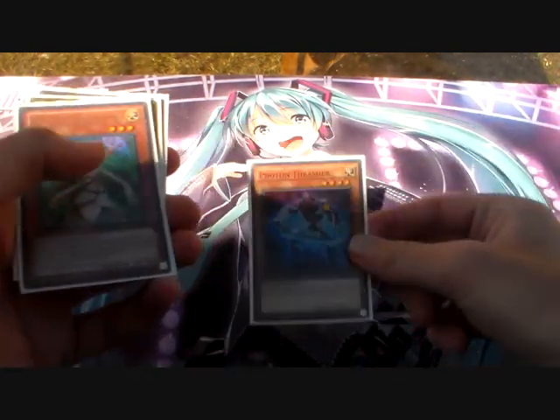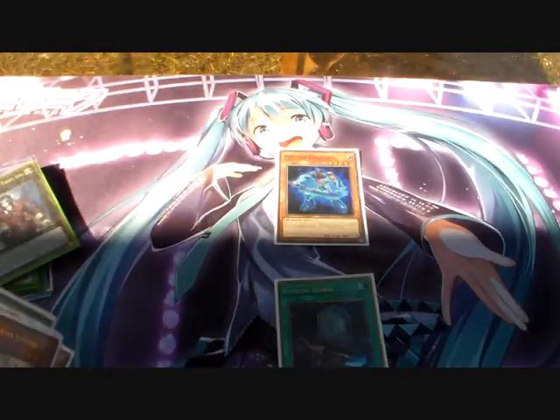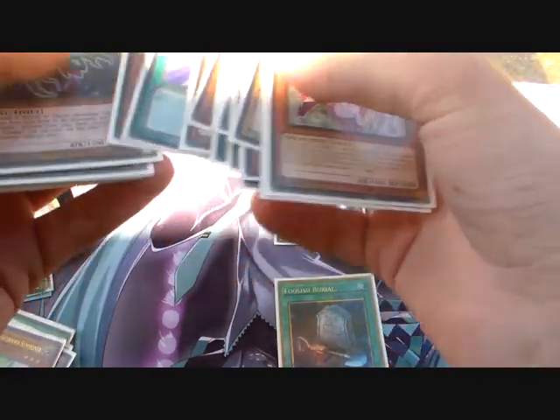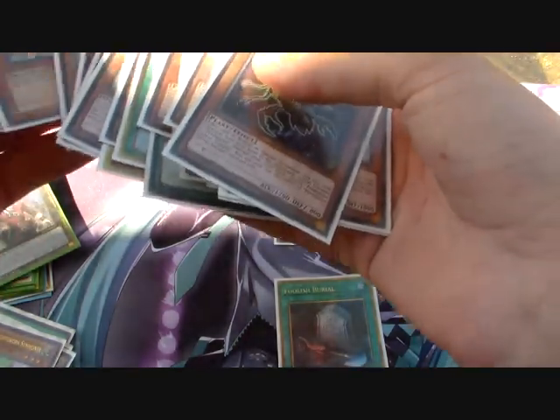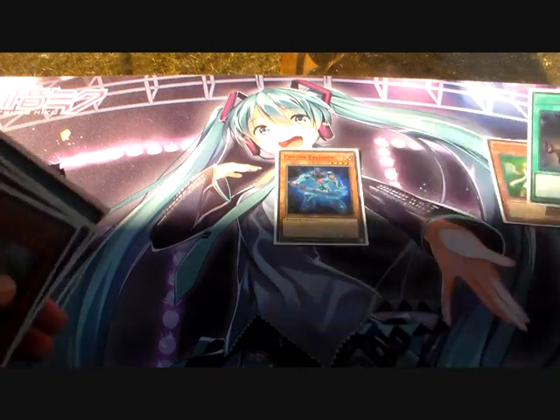Then you're going to Special Summon Photon Frasher because you control no monsters. Then you're going to activate Foolish Burial. These plays can be stopped with the new Hand Trap that came out, or cards that say you cannot Special Summon. So we're going to Foolish Burial a Luminar. The reason I don't Foolish Burial the Wolf is because of the combo I'm about to show you.